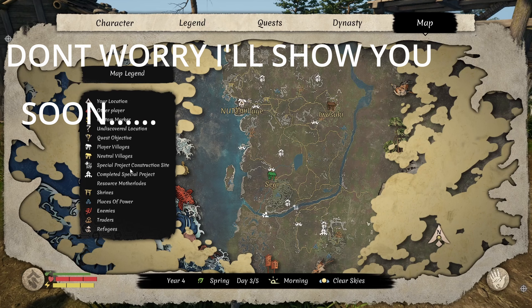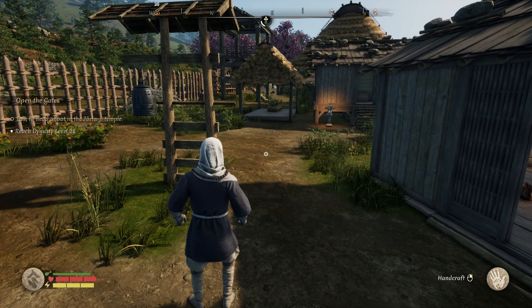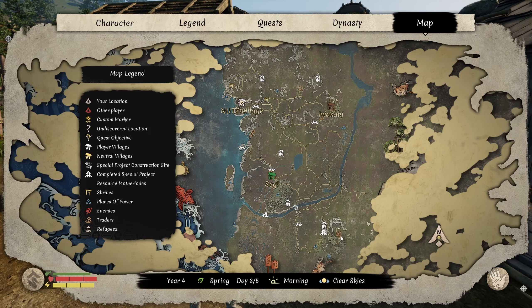To get more villagers, you will have to level up your dynasty rating to dynasty level number seven. Once you've got dynasty level seven, you will have to speak to the abbot in the monastery temple place.